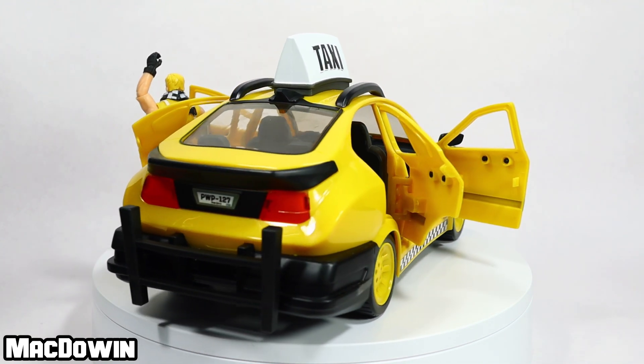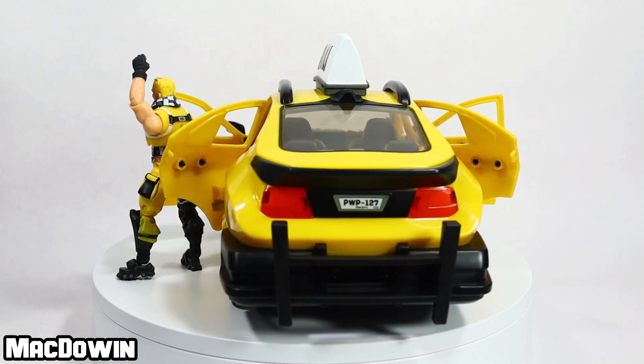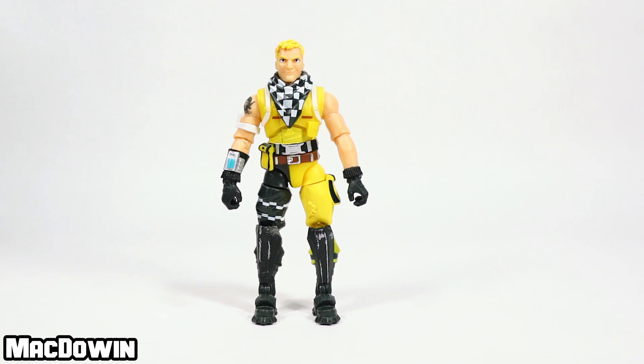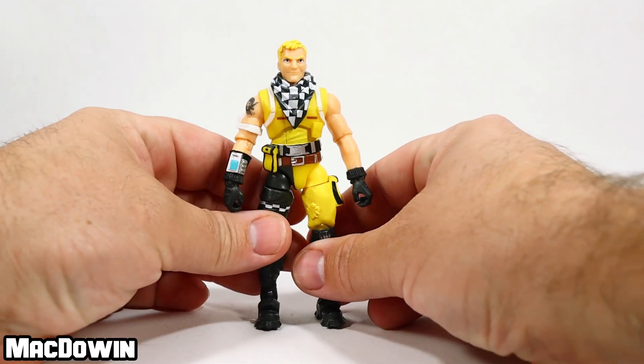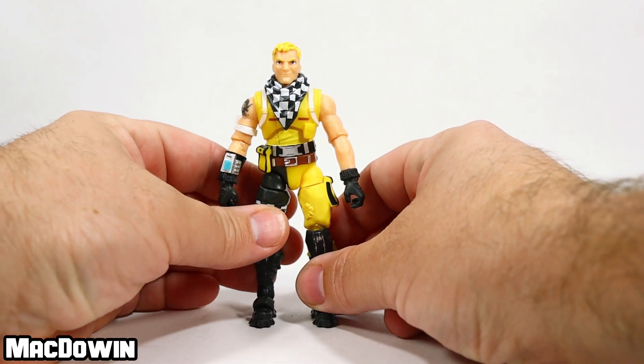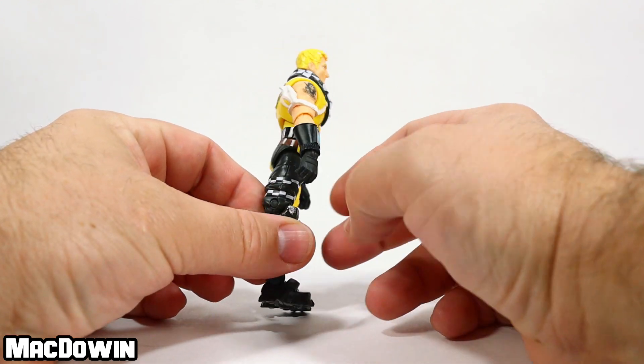This figure is number 148 of the Jazwares 4-inch action figure line. Cabbie stands about 4 inches tall, has 28 points of articulation, and I will go through that articulation here.